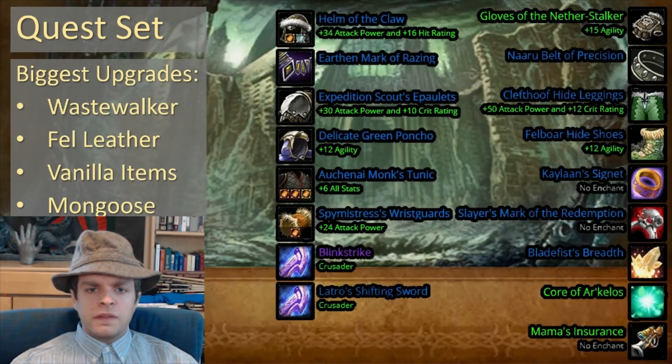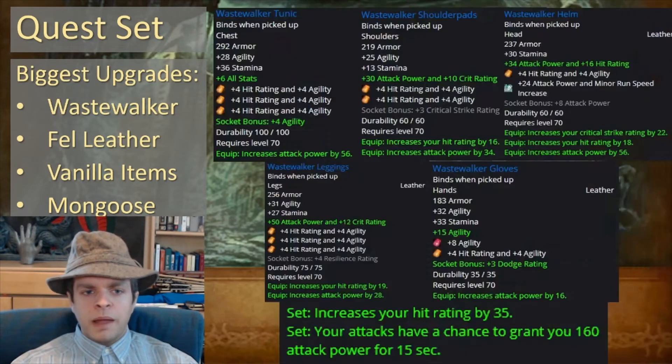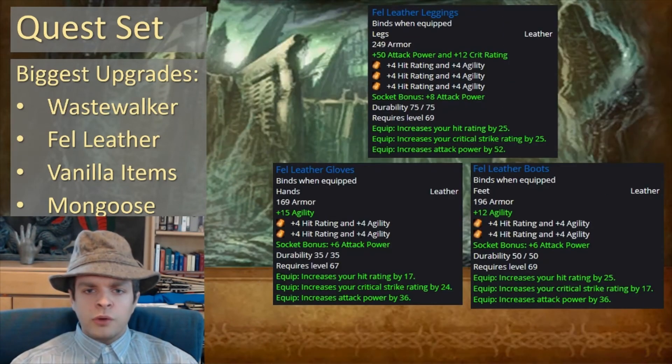Now, how do we upgrade this set? This is the bare minimum set — all quest rewards — but we can make a lot of significant improvements. The biggest improvement we can make is getting the Wastewalker Armor Set, at least two pieces of it. This mostly comes from Heroic Dungeons, and the two-set and four-set bonuses are very powerful. We can also get crafted leather items called Fell Leather Boots, Gloves, and Leggings — made by Leatherworkers and they're bind-on-equip, so you don't have to be a Leatherworker to get them. They're exceptionally powerful with lots of offensive stats.